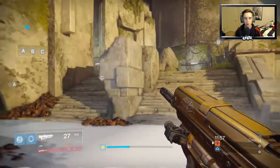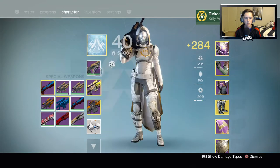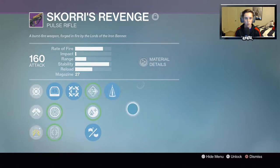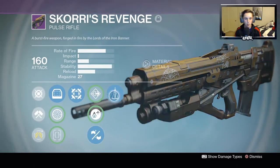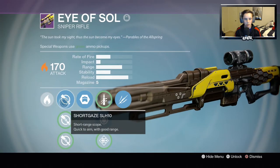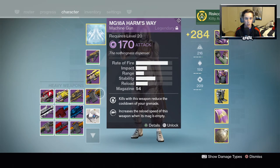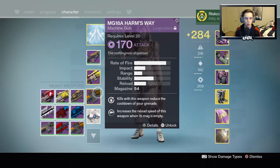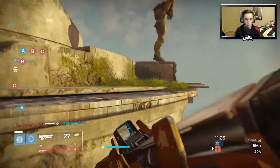What I'm gonna do for the next few games is change the weapons to match the map. We got Floating Garden, so we're gonna be using Skorri's Revenge, which was a year one pulse rifle for Iron Banner, and the Eye of Sol which was the Trials of Osiris sniper. We may change up the heavy too, but this is a pretty long range map so we're going with these two weapons.